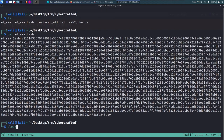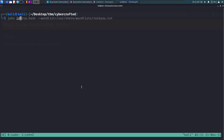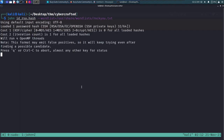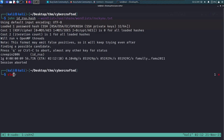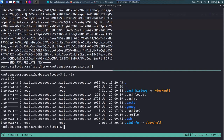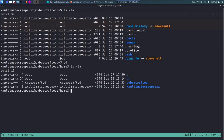We run John the Ripper against the id_rsa.hash file using the rockyou wordlist. After a short time, the password pops up on the screen. Now we try SSHing in as ultimatecreeper again with the id_rsa key, enter the cracked passphrase, and we're in as ultimatecreeper!